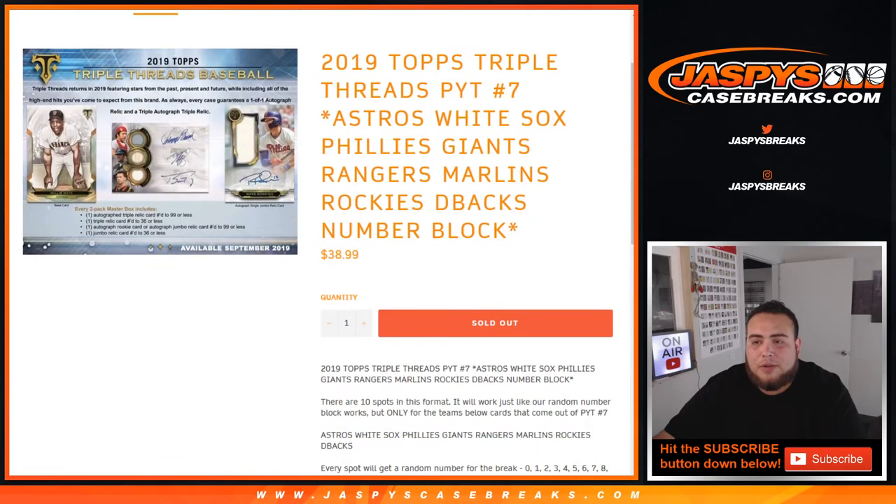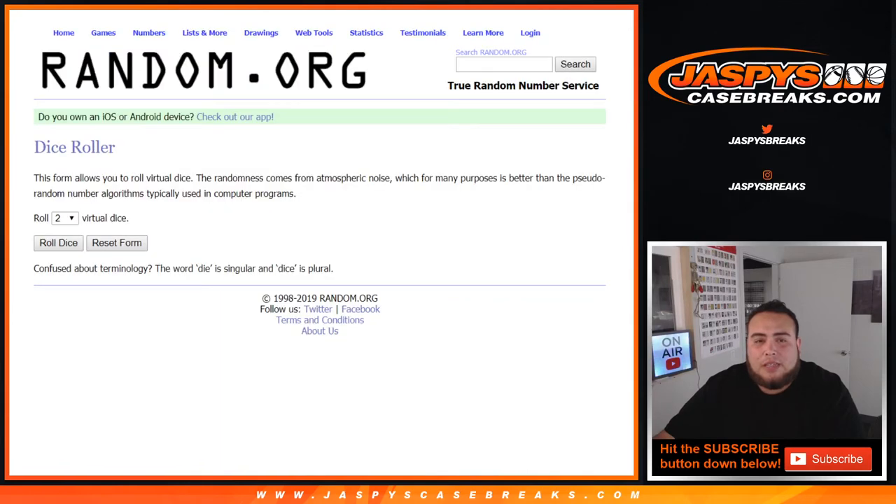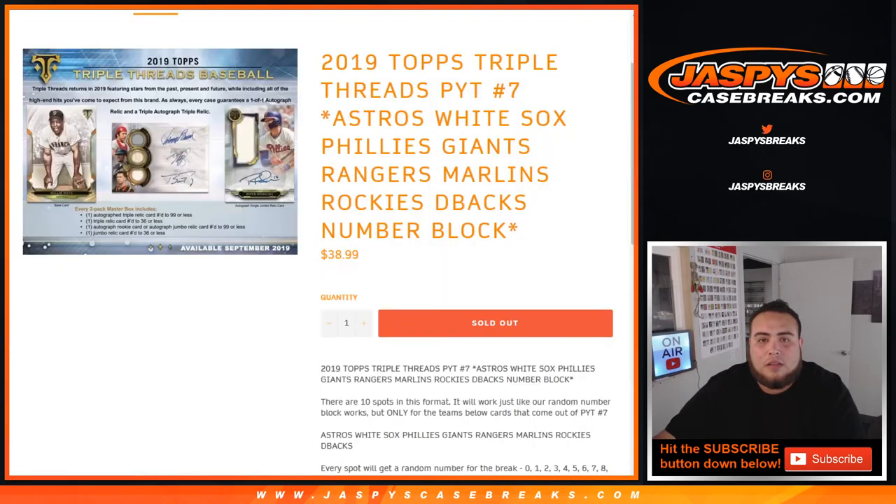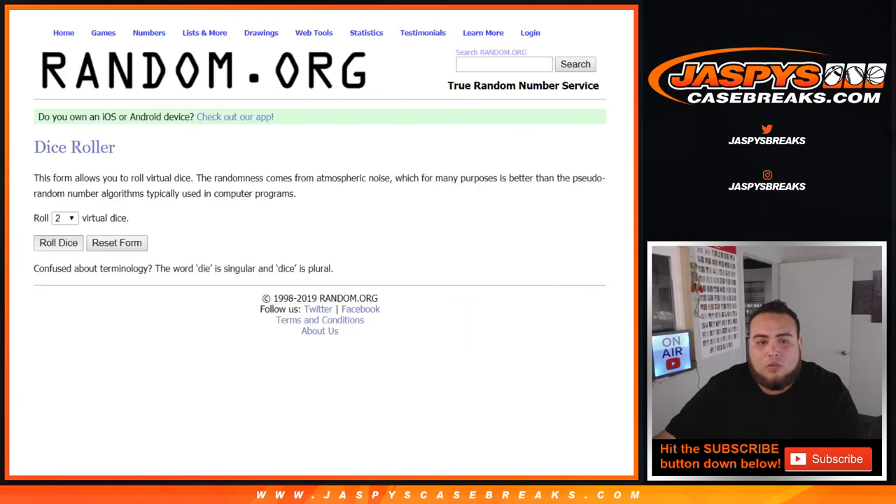I'll drop the checklist right after this randomizer. So let's do this — this is for the random number block. We've got the dice roller here, customers from Michael down to Cole, numbers 0 through 9 on the list. Good luck, roll it.